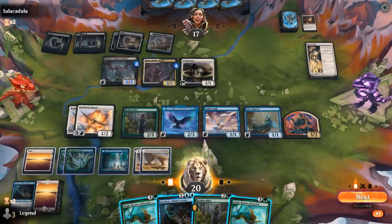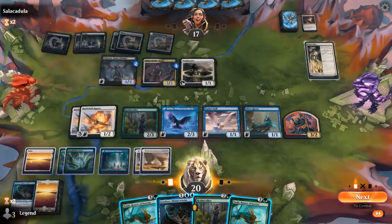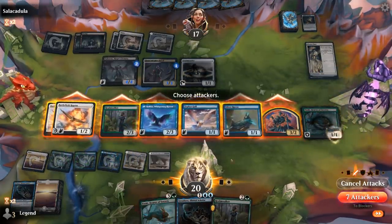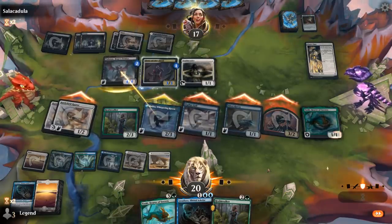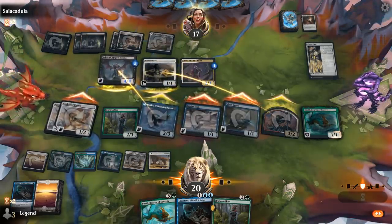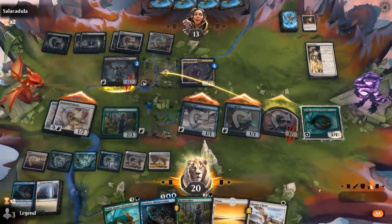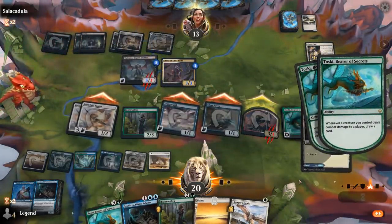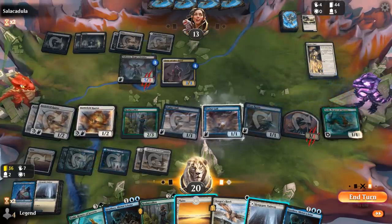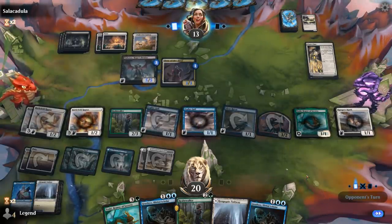Attack with the team. They can eat the Realmwalker and then take damage from the 3/2. Or we can just send the 3/2 and keep Realmwalker back — yeah, that's better. I'm okay if some creatures die in the process. Another Bird off the top — Realmwalker's putting in work here. I sure hope the opponent doesn't have any sweepers. A Rally the Ranks would also come in handy, but not going to draw one before damage next turn.